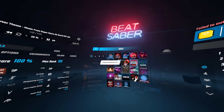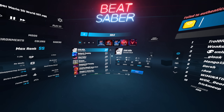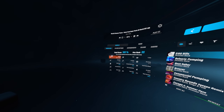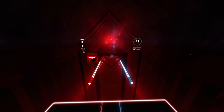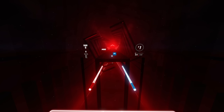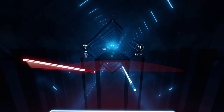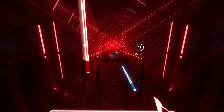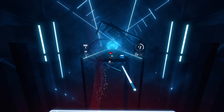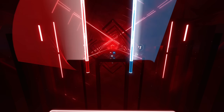Let's go into Solo and choose 100 Dollar Bills on easy, just to showcase how it works. It's on No Fail as well. As you can see, my sabers are still, but I have an Xbox controller plugged into my PC. If I use the left analog stick, it moves just like a saber — I can swipe left, right, up, down, or diagonal. And if I use the right analog stick, I can control the other one, so now I'm controlling both sabers.